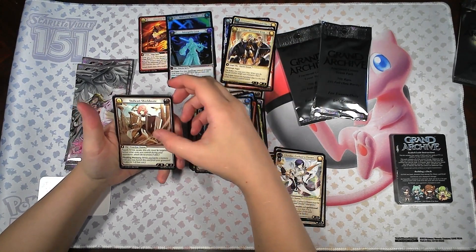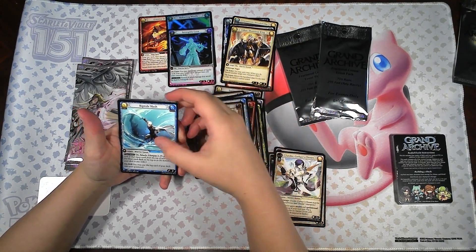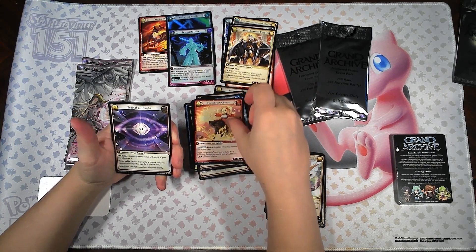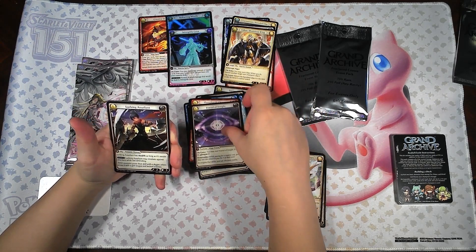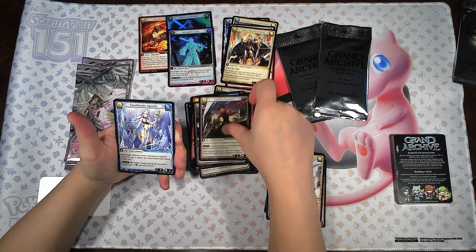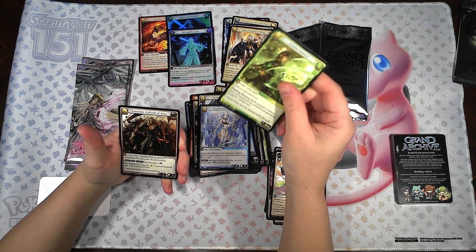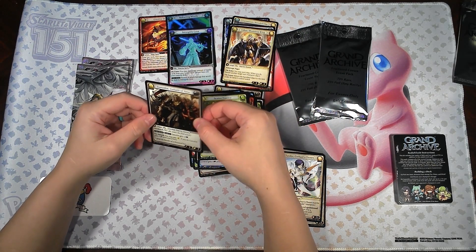We've got a Stalwart Shieldmate, Riptide Slash, Lame Break Chorus, Fractal of Insight, Lurking Assailant, Crossbinder Apostle, Scatter Essence. And we've got a SR — Lancelot, Goliath of Asa.